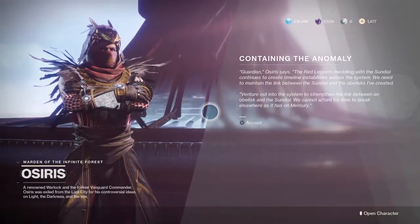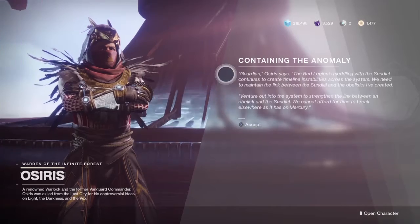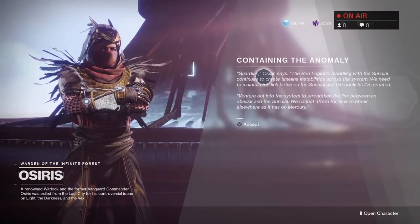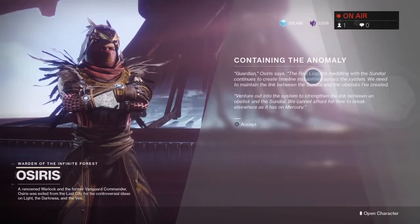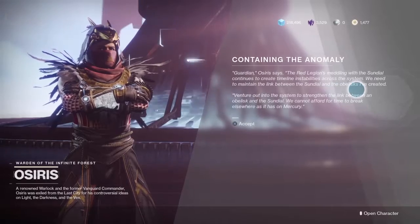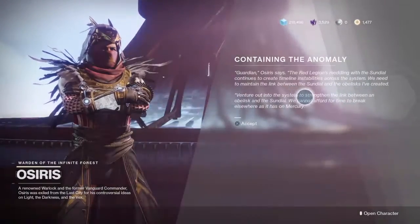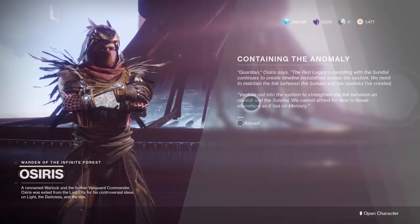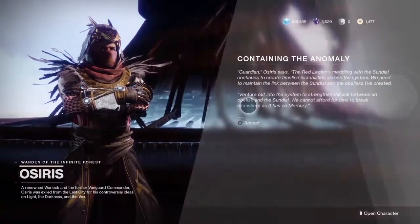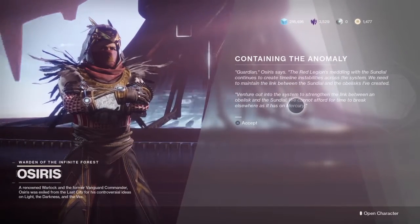So it's about containment and anomaly. Guardian, Osiris says, the Red Legion's meddling with the Sundial continues to create timeline instabilities across the system. We need to maintain the link between the Sundial and the obelisk I've created. Venture out into this system and strengthen the link between an obelisk and a Sundial. We cannot afford for time to break elsewhere as if it's on Mercury.